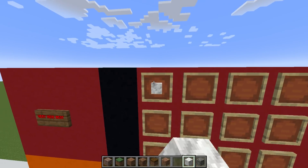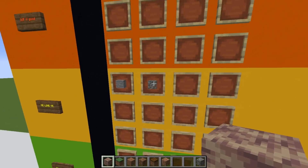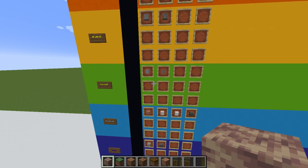Calcite is gonna be our first Very Nice Best — I just really like this block, I made a pretty cool castle recently with it and I think it looks awesome. Tuff is going in Me Like Yeah; I love this block however I think it just has limited uses. And dripstone's going in Good Stuff because it's okay.